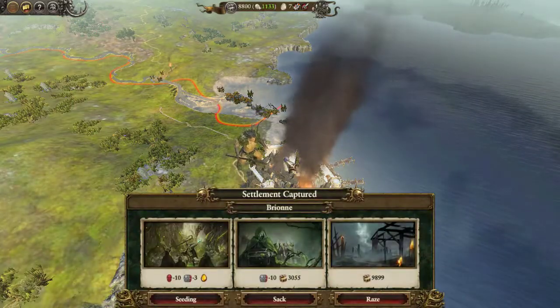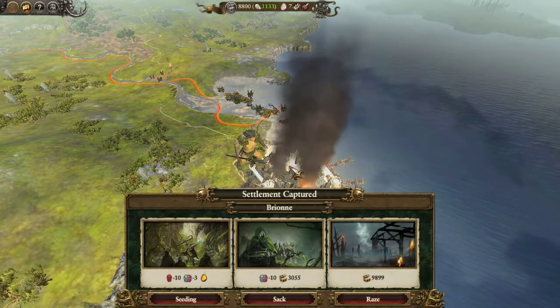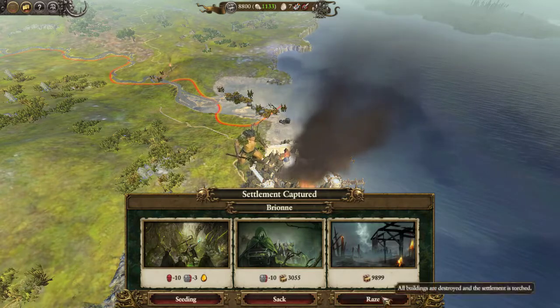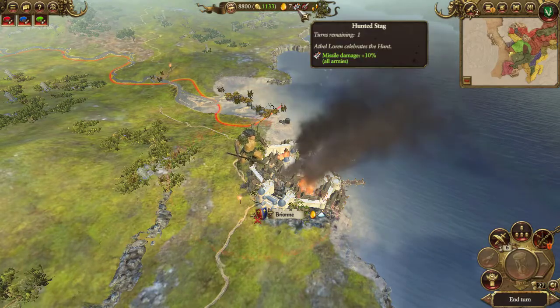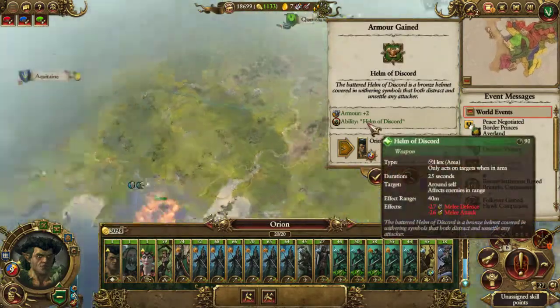Razing it gets me 9,000 - it won't cost that to do it again. Should I raze it for an extra 4,000? Go for it, it's worth it. Faction destroyed.